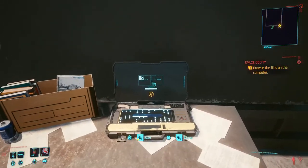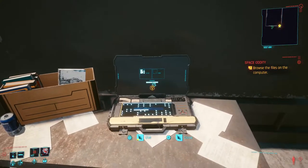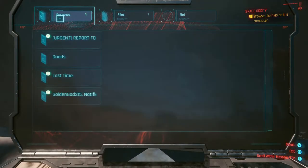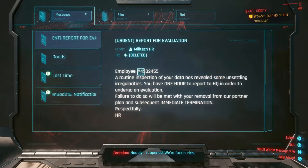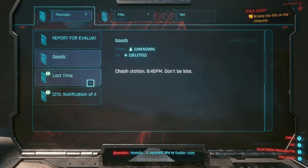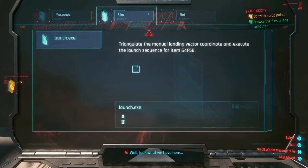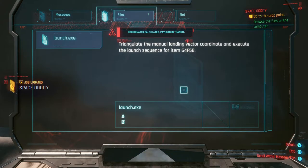Once you do that, you're going to want to open up the laptop and then use it. You're going to want to browse the messages — look what we have here — and then they'll show you a drop point.